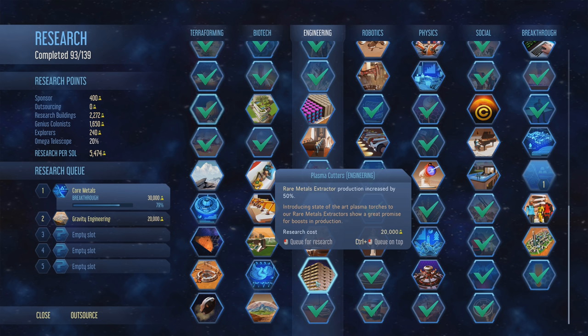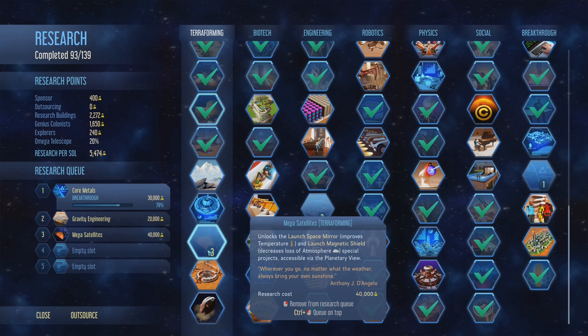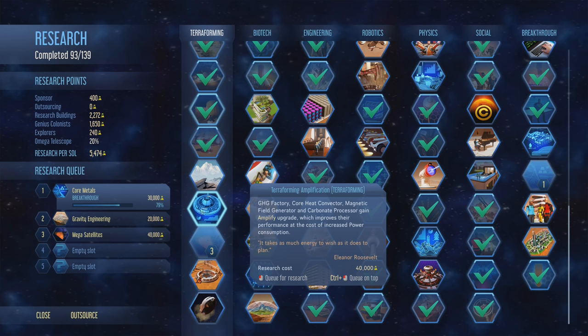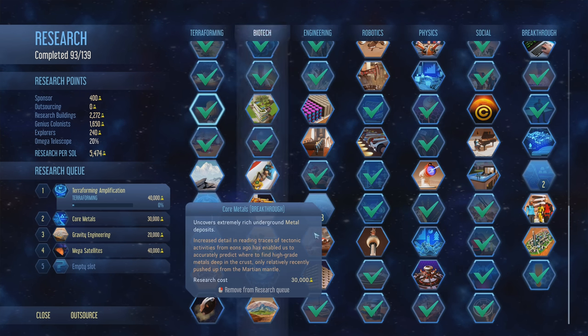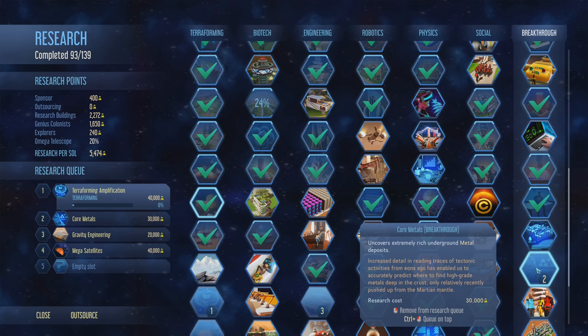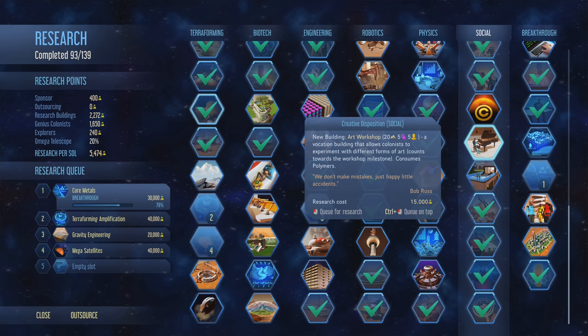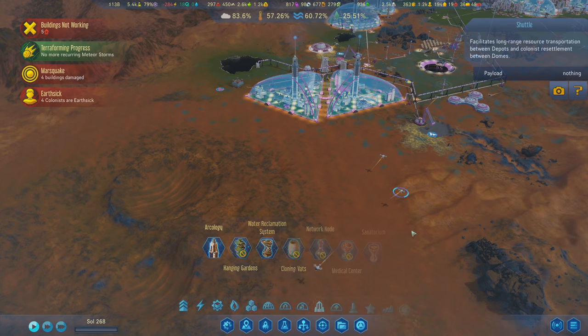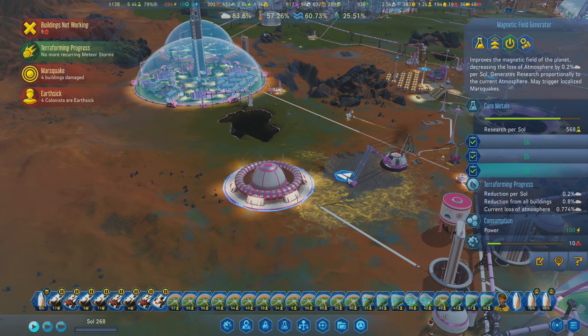I wonder if the rare metals extractor production increase affects the mohole - I want to say it doesn't but I'm not sure. Launch magnetic shield - let's add that to the list. We can also improve performance of things if we amplify. I want to do the VR workshop research - it's 80% done on core metals so let's just finish it. Let's also do the art workshop - I don't think I've ever used the workshops before, so that'll be a cool thing to try out.